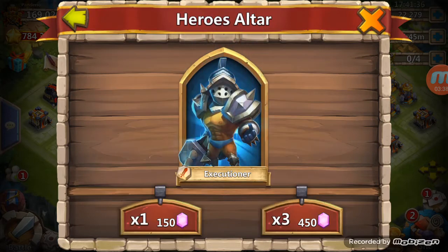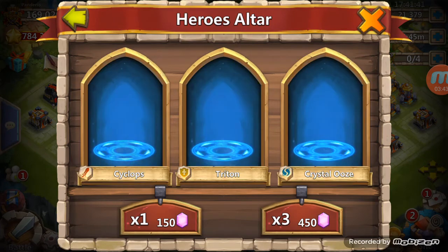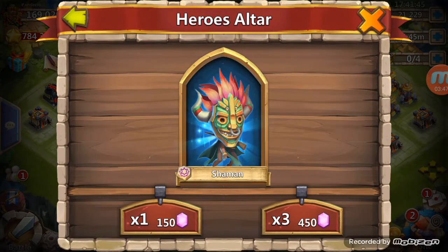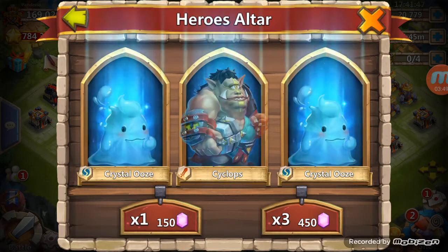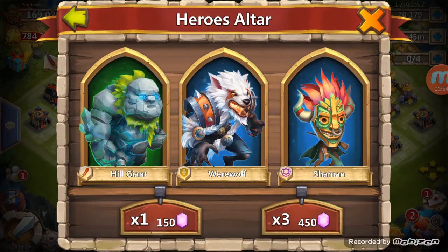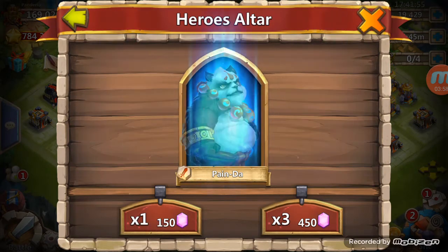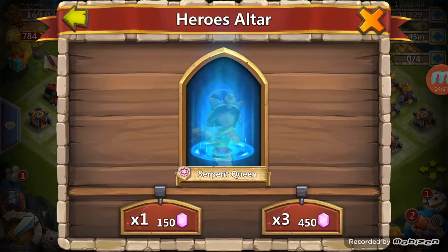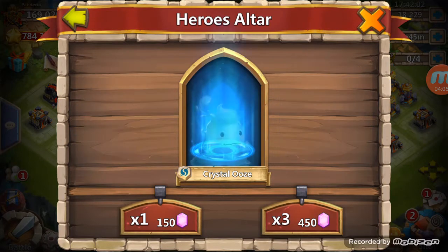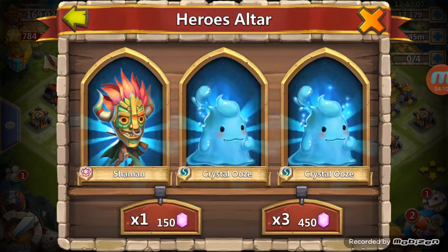Come on Valentina. Man, I'm excited that I got that other Artica there. I've been holding out on him for a while — I know a lot of people are having trouble getting him. No legends yet, 2,000 gems in. Come on Valentina — or Hill Giant. Nope, losses. Doesn't seem like I'm rolling many legends here at all.